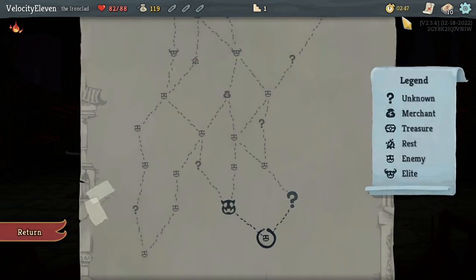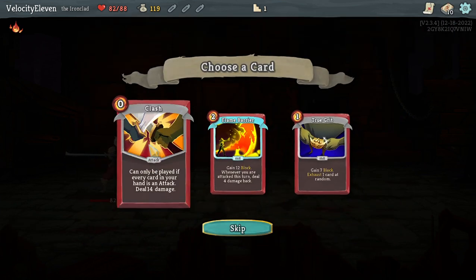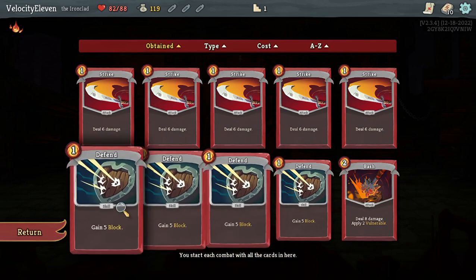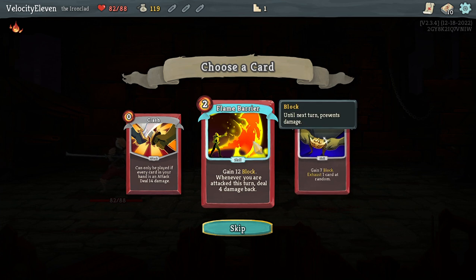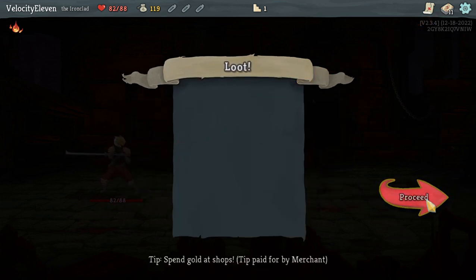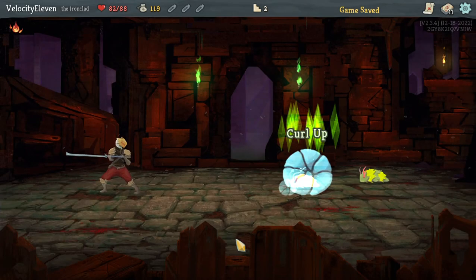So this is your starting deck - 10 cards. There's a card that deals 14 damage if every card in your hand is an attack. Flame Barrier - gain 12 block, and whenever you are attacked this turn deal four damage back. I did use that last time. Gain seven block, exhaust one card at random - I'm going to try Clash. Exhaust in this game is like exile in Magic.